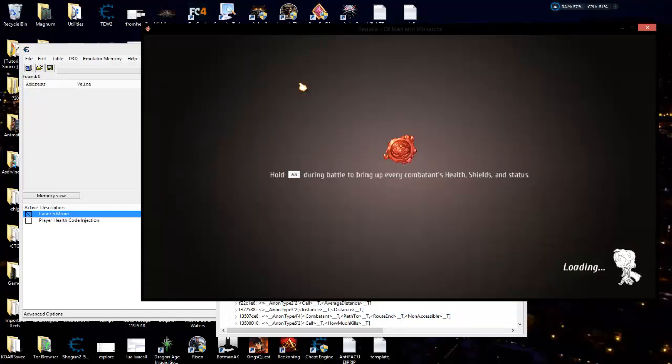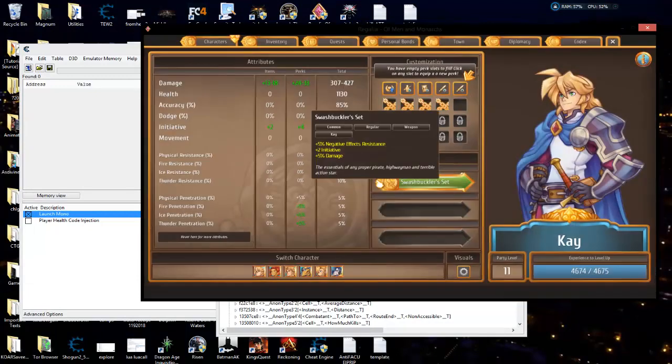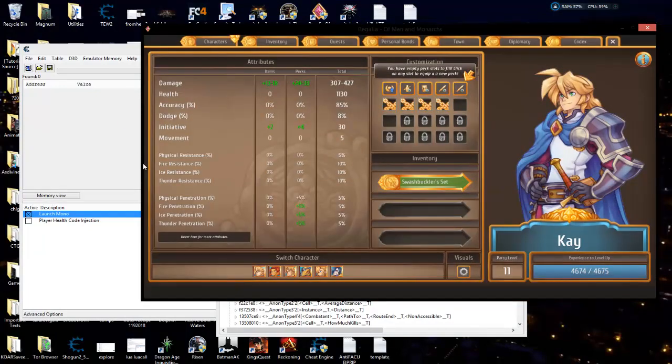Now that we know our player health is working really well, we're going to see if we can maybe get one-hit kills. We're going to have to do that kind of differently than we normally do. Normally when we hack a game we go and try to write zero to the enemy's health — but that's not the only way to get one-hit kills. You can also modify your damage, which I did for Grim Dawn and Dark Souls 3. I modified my damage really high where it kept my level low, but I was just doing super damage where I could instantly kill anything I hit. That's the way I really like to go with one-hit kills.